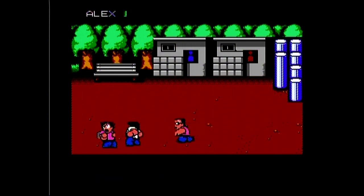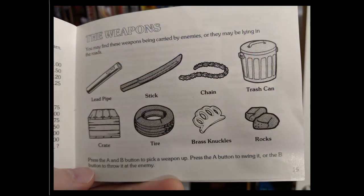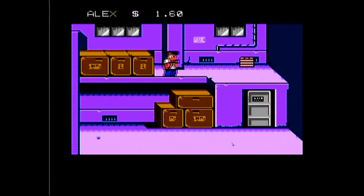Like all beat-em-ups, you'll spend a lot of time fighting. There are many weapons you may obtain, like lead pipes, sticks, although that looks more like a knife, chains, trash cans, crates, tires, brass knuckles, rocks, and lastly, you can actually pick up enemies and swing around or throw them.